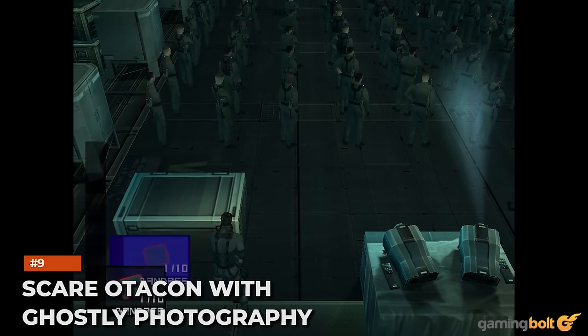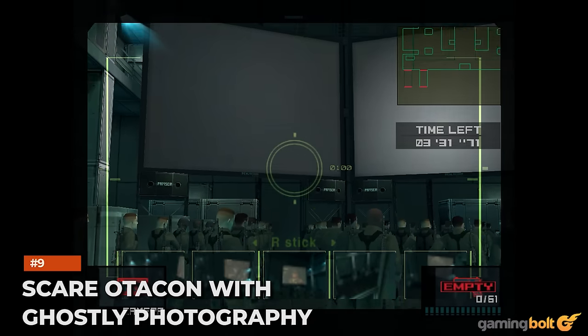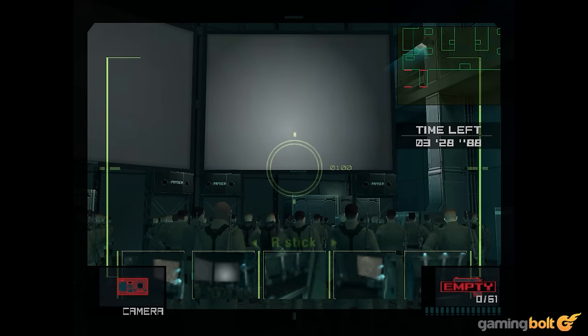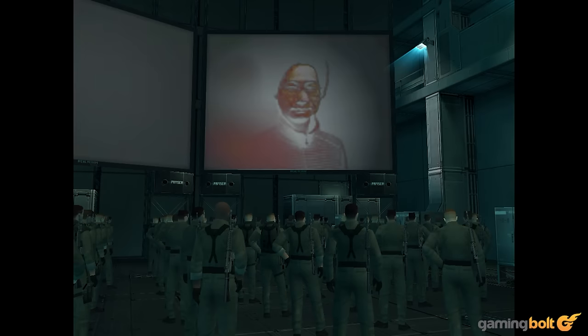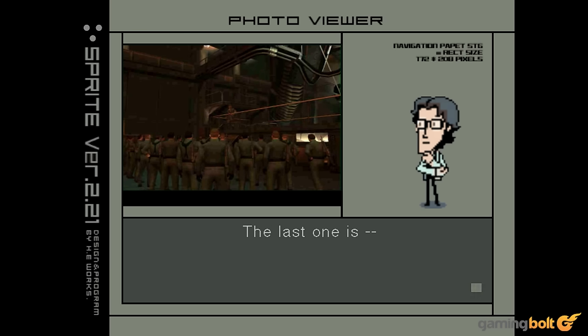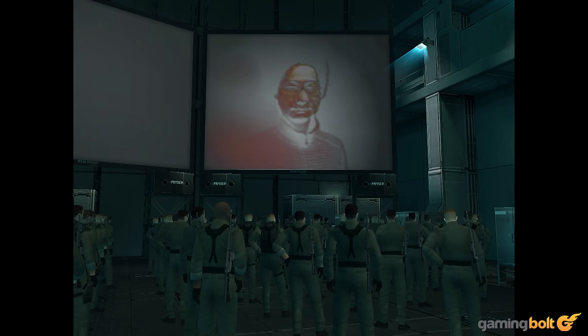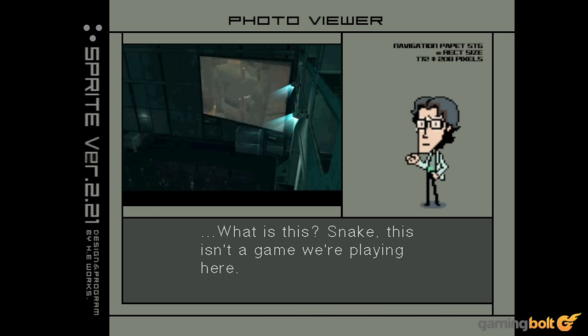Scare Otacon with Ghostly Photography. Otacon is afraid of ghosts, which is handy for a laugh as Hideo Kojima's ghost is eerily lurking inside the rightmost presentation screen in Hold 2. Show this photo to Otacon to scare him. Strangely, he'll react the same way should you send a snap of Revolver Ocelot standing behind Metal Gear Ray — maybe Kojima's ghostly apparition got his hackles up. Either way, Otacon won't be impressed, and he'll chastise the player for giving him the creeps.